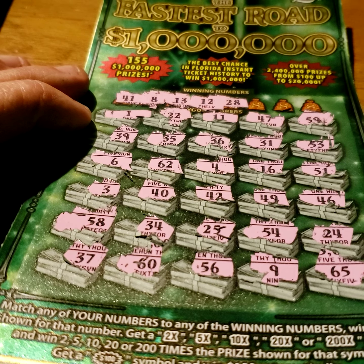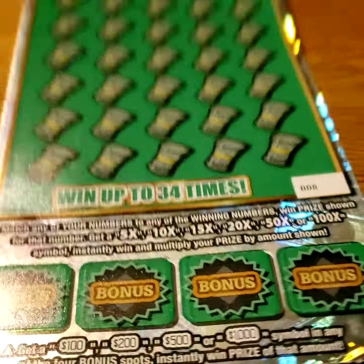Moving on to Georgia. Pretty much the same thing — matching your numbers to winning numbers, win the prize shown. 5x, 10x, 15x, 20x, 50x, 100x — win that amount. The bonus on this one is a little bit different: find a 100, 200, 500, or 1,000, and win that amount.